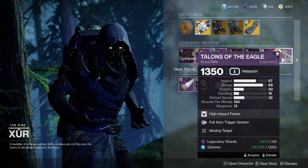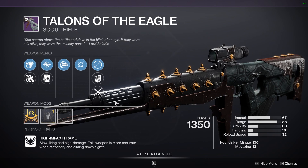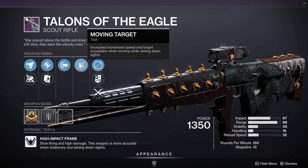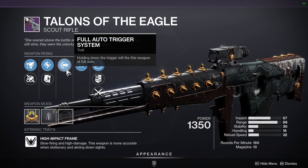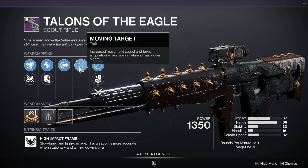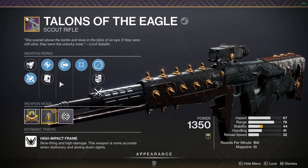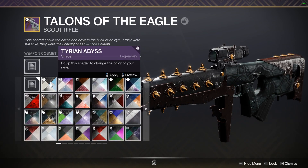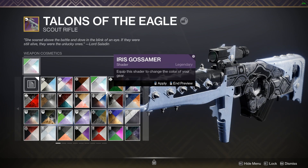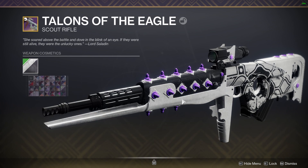Regardless of all that, today's video is on the Talons of the Eagle. I've never used this scout rifle before, and he's selling it with a decent roll. The only trash part about it is full auto — I don't want that at all, especially on a very slow firing weapon. But it doesn't really matter; it's not like I'm going to use this thing in endgame PvP anyways. The really cool part about weapons like this coming back is it's not sunset, so I could technically use it wherever I wanted to, although I don't really recommend using this roll. I'm going to try it out anyways.